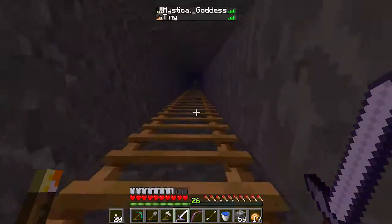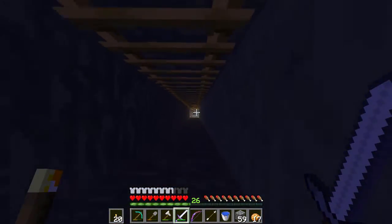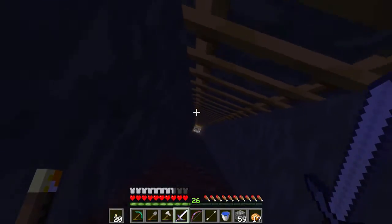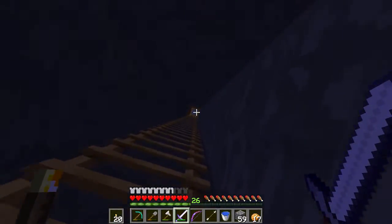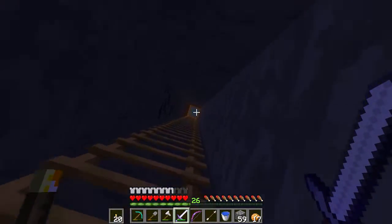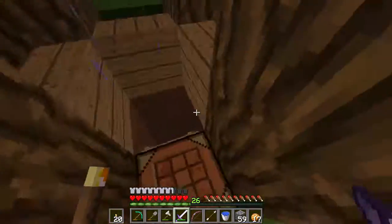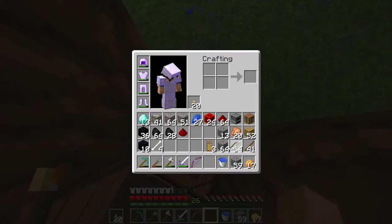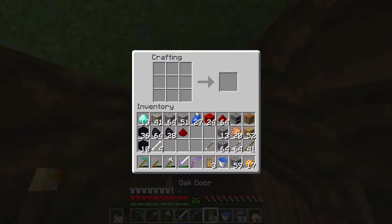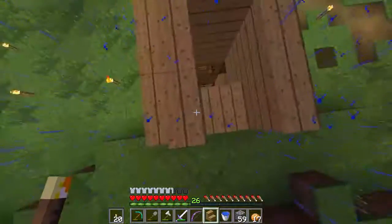Of course it's raining. It's just me and Mystical Goddess on here at the moment. So there's actually three layers down there — the bedrock level, the diamond level, and then the iron and gold sort of level. I might do a level above that as well just to add more levels to the mineshaft. But here is the little building.